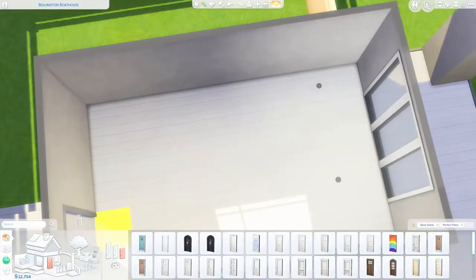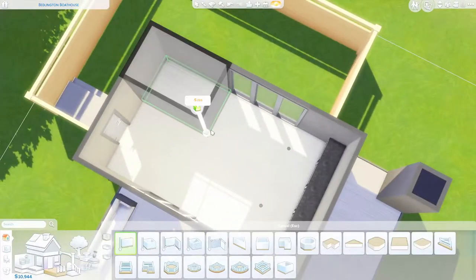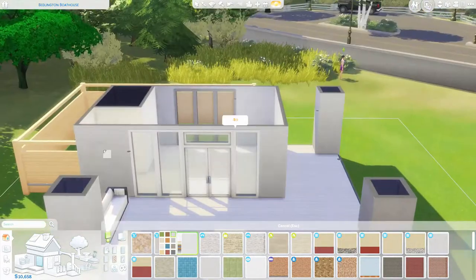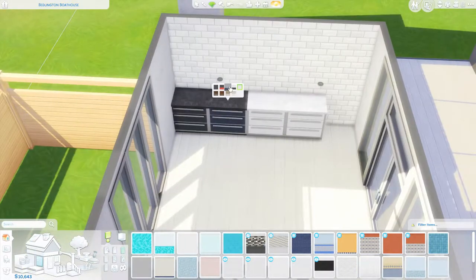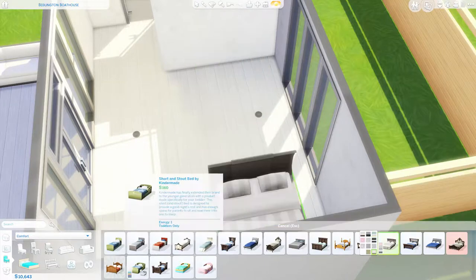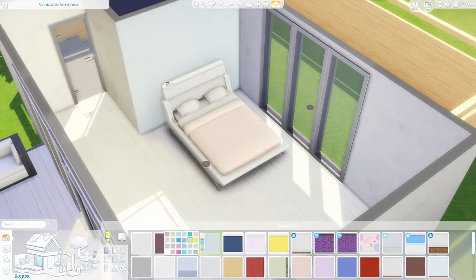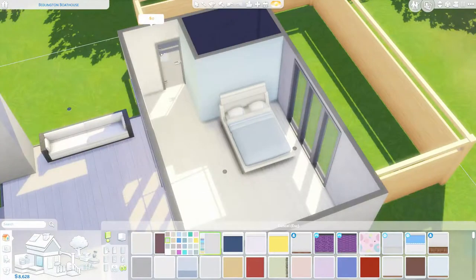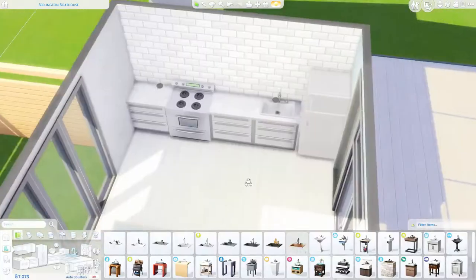If you have Laundry Day stuff, you could put a clothes line out the back and one of those little wash tubs — a nice addition for a simple lifestyle sim. We get a separate little bathroom, but the bed ends up being in the main area, so this sim really does focus on the outdoors. It'd be nice to give them a little garden, maybe plant a couple of special trees — plantain would suit this sim really well.